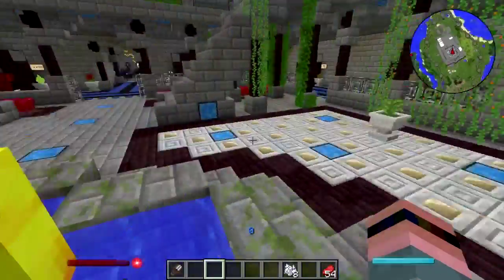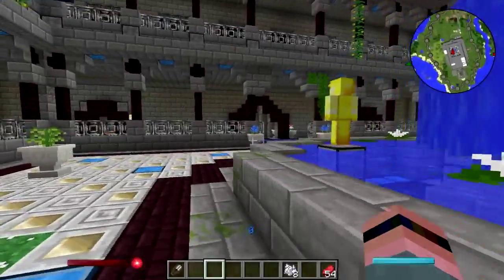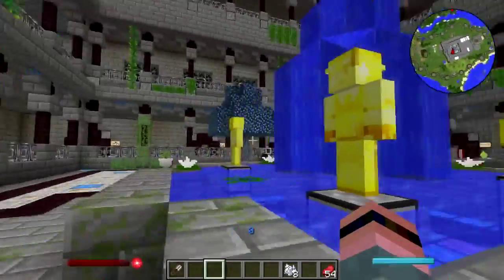The fountain itself has some statues around it — these are the heavy hitters, the big donors to Extra Life.